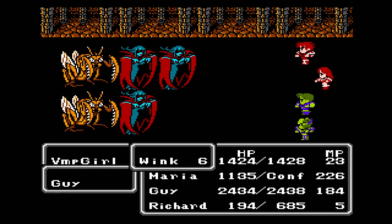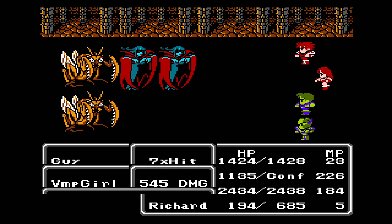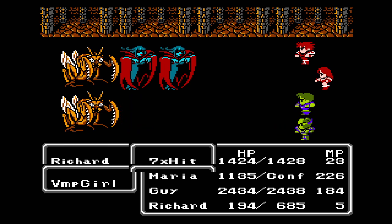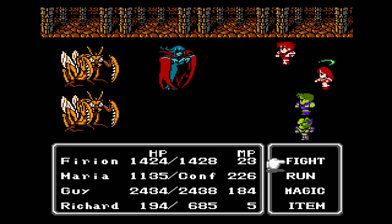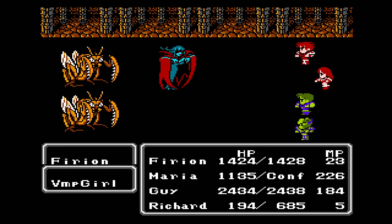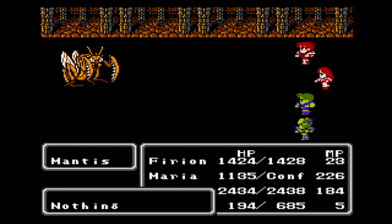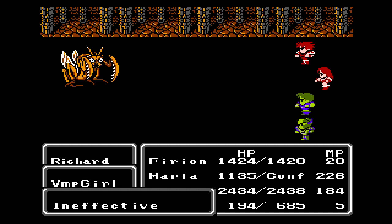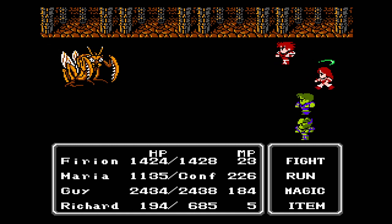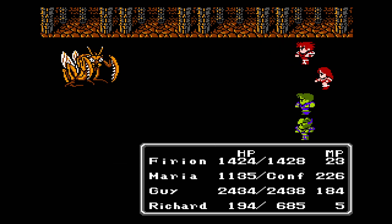This is a bit of a tricky battle magic-wise, because the back row is weak against ice and the front monsters are weak against fire. Wink — that's a confusion spell, and it only worked on Maria. I should have attacked that one in the front. Kind of stuck only attacking that one, especially since Maria's out of commission. At least when you're confused you can only physically attack — you don't have to worry about Maria casting any magic. When confused, you randomly physically attack one of your party mates or yourself.